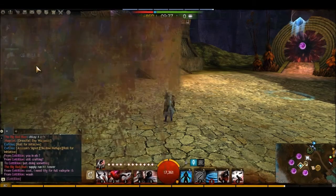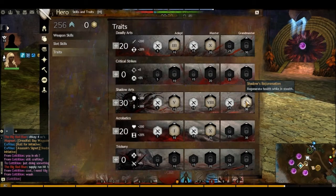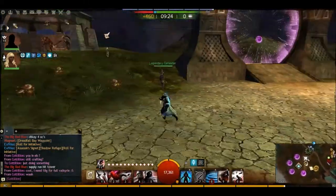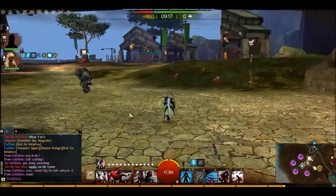And also, before I go on — you will see when I get the might for 20 seconds and I have all those little buffs going on, I regenerate health while in stealth. So I'm pretty much going to be over 60%, 65%, 70% HP throughout the fight. As you saw, I was pretty much full health throughout the whole thing.